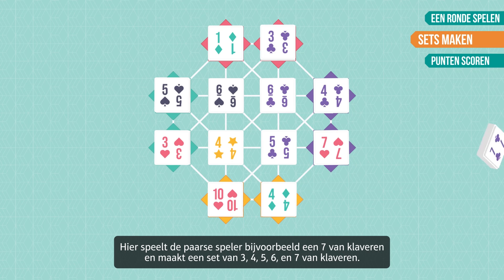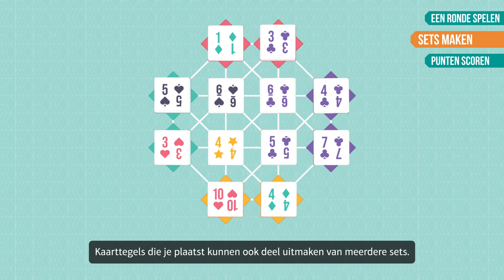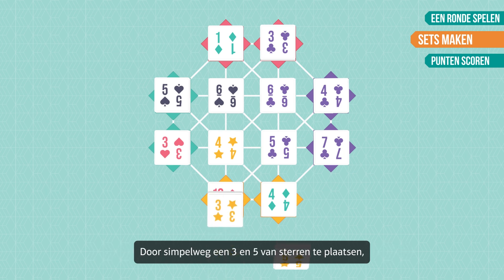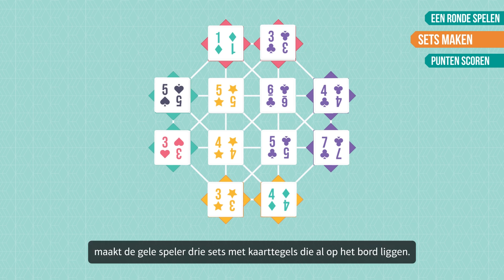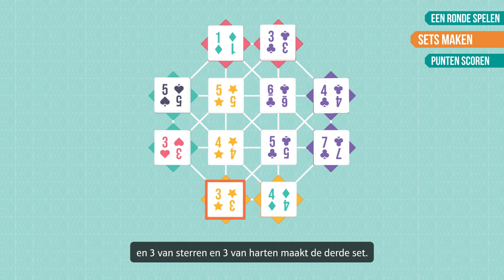For example, the purple player plays a 7 of clubs and makes a set of 3, 4, 5, 6, and 7 of clubs. Card tiles you place can also become part of multiple sets. Simply by placing a 3 and a 5 of stars, the yellow player makes 3 sets with tiles already on the board: 3, 4, and 5 of stars make one set; 5 of spades, 5 of stars, and 5 of clubs make another; and 3 of stars and 3 of hearts make a third set.